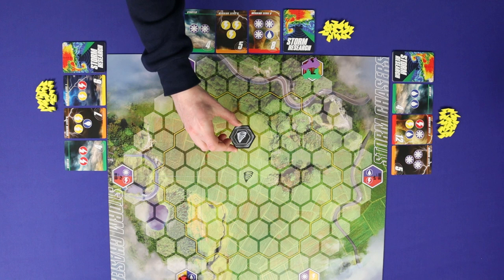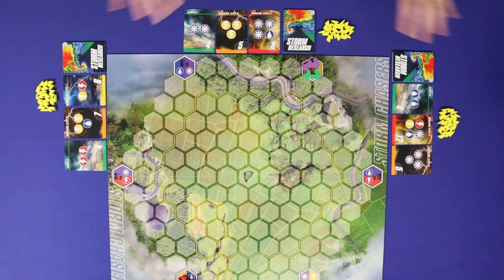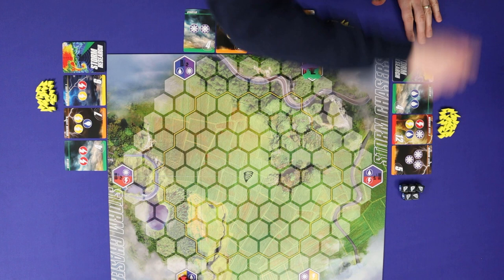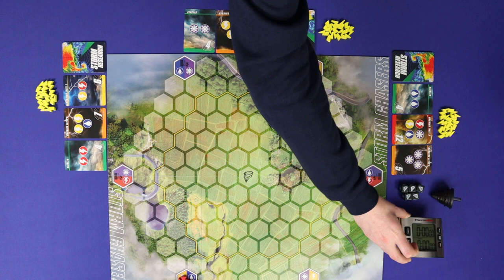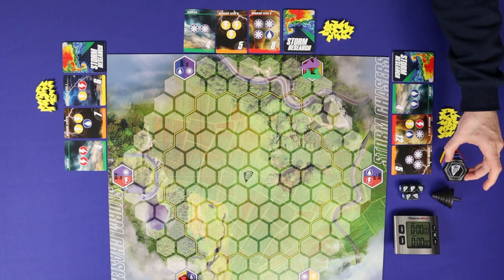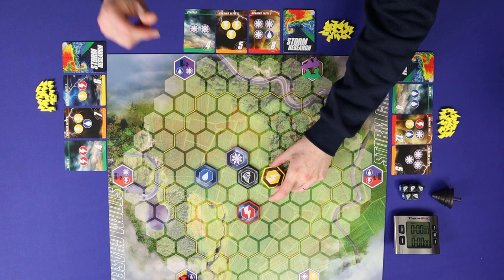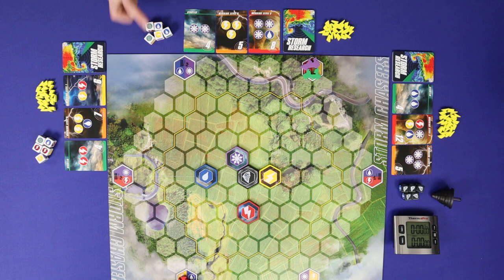Give each player twelve lightning tokens. Now it's time to choose who's going to be the storms for the first round of the game. Each round, one player is going to play as the storms and all other players will be the storm chasers. The storm chasers will be trying to do their research while the storms try to disrupt them. Everyone will get the chance to be the storms during the game, but for now you're just choosing the first round storms. That player takes the five black storms dice, the tornado spinner, a timer which counts up towards three minutes — this does not come with the game — and the five hexagonal storm pieces. That player now places the black tornado in the centre of the map and places each of the other hexes within two spaces of the tornado, near the centre of the board. All the other players take five white storm chaser dice.